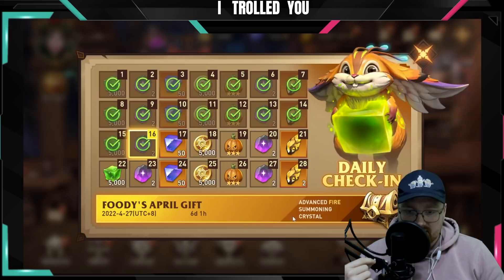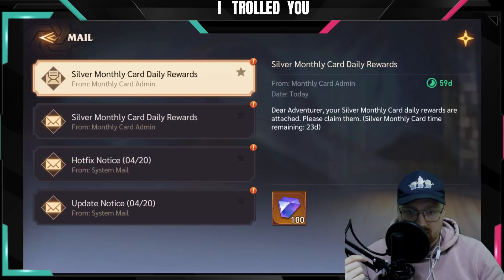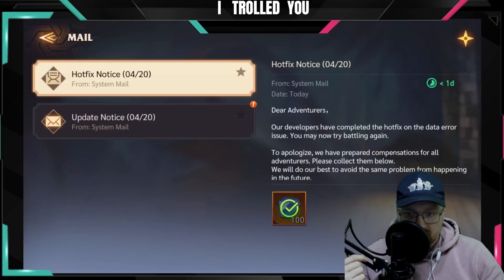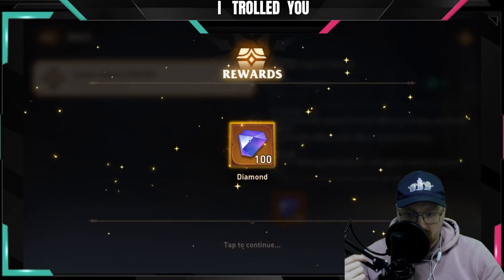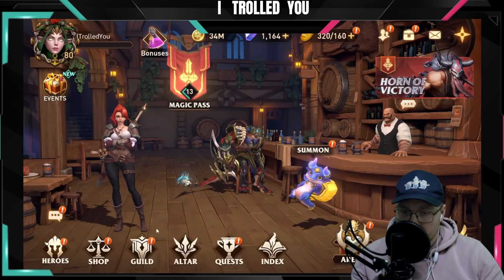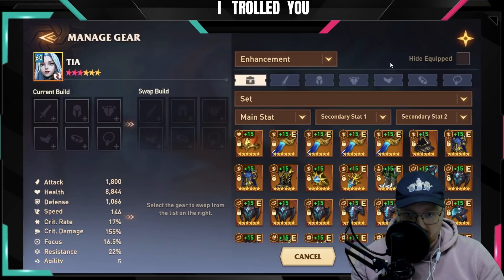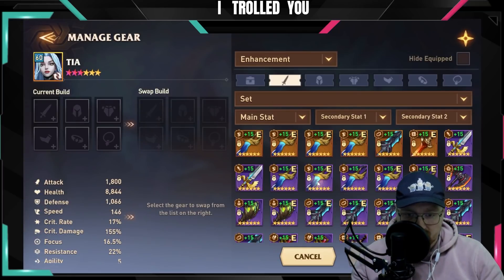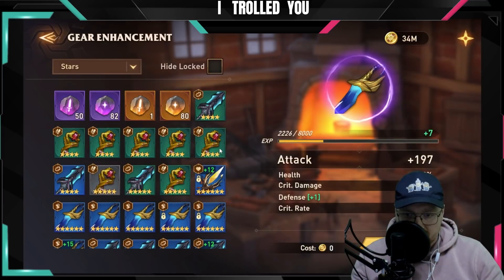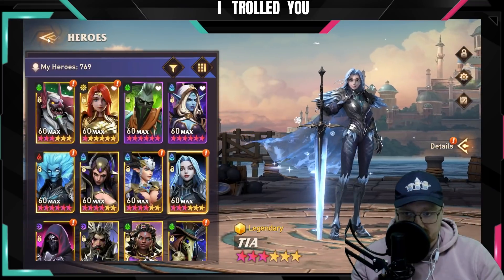I haven't logged in yet today, I don't know anything, so this will be a raw reaction. I need to find the discard gear feature — let's go into the gear option and check some random gear. It's not here. I'm guessing it's in the backpack then.